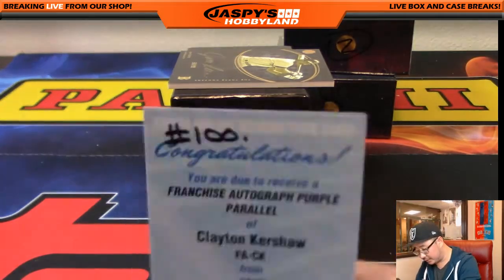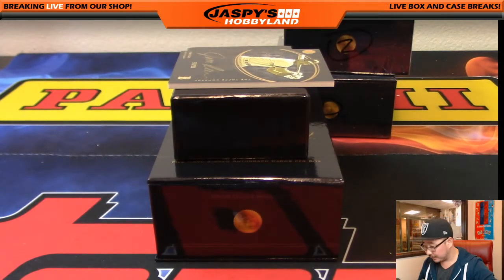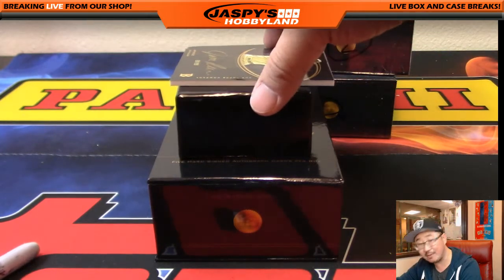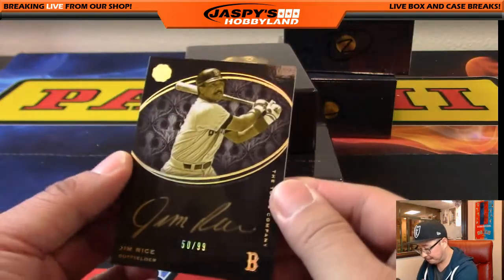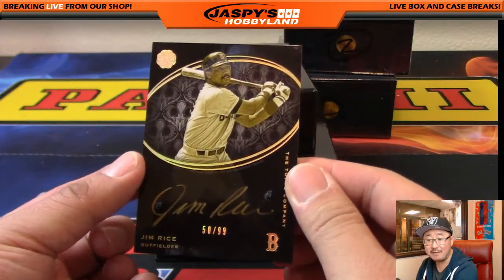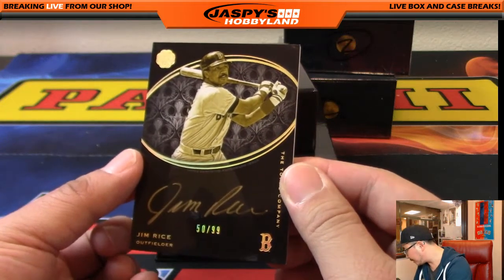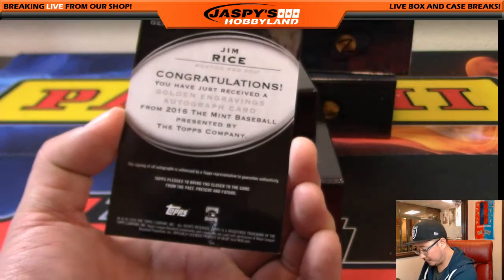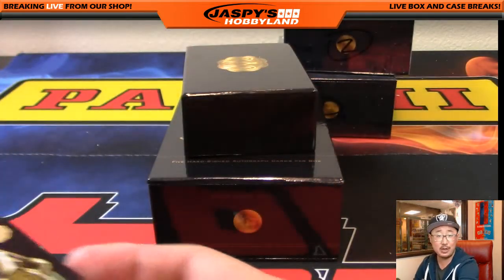That goes to spot 100, Daniel Pelletier — very, very nice. Dodger Joe, Mojo. The last card is Jim Rice, gold ink auto, number 50 out of 99 — everyone had a shot on that one. Number 50 is Bowman — Jim Rice gold ink autograph 50 out of 99 coming your way.